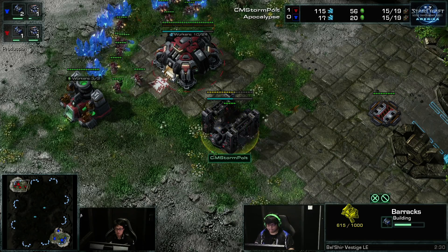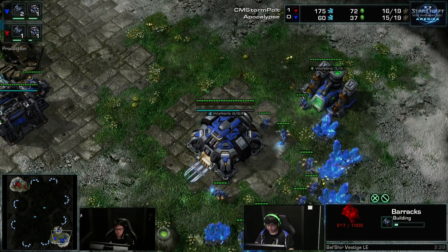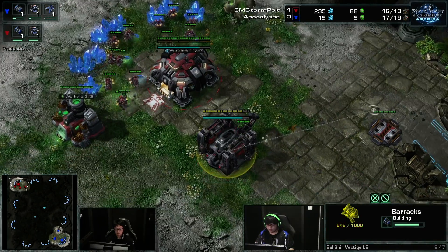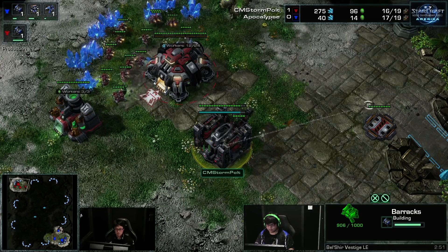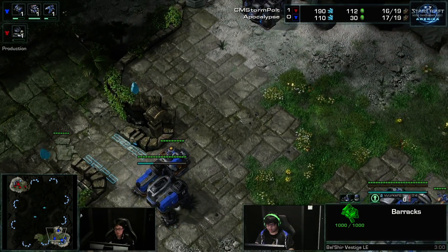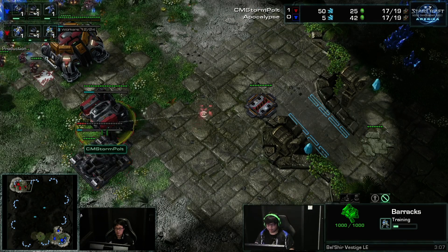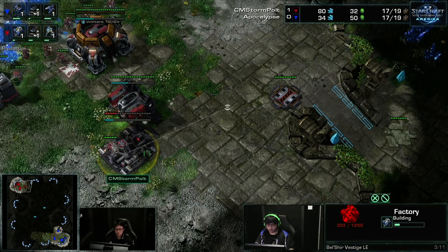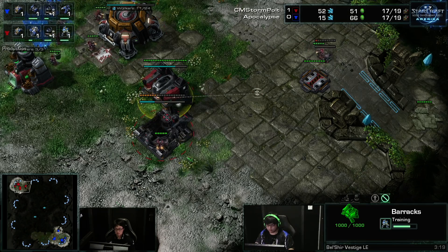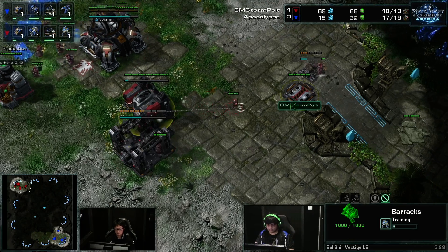What do we have for openings so far? It looks like Apocalypse is going for the double barracks play, and Pulp is just looking like he's doing the standard banshee opening. Normally when you see double barracks, it's going to be double reapers that pop out. You poke in with your first reaper, just saying okay I'm going regular reapers, and then you surprise your opponent with three of them.